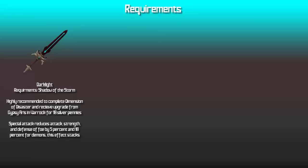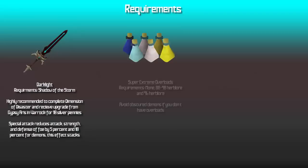To kick things off, we're going to go through the requirements you need to kill demon flash mobs. The most important thing you need is dark light, and it's recommended that you complete Dimension of Disaster so you're able to upgrade your dark light. Dark light has increased damage and accuracy against demons, and its special attack is extremely good for demon flash mobs. You're going to want supers or extreme potions; overloads are highly recommended for the obscured demons as they lower your stats. Prayer does not matter at all when killing these, so you don't need to worry about that.